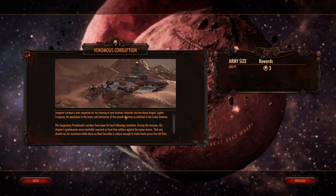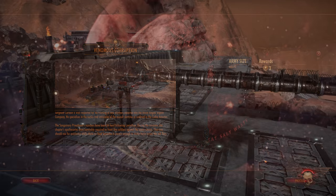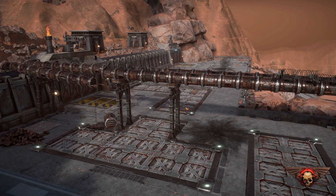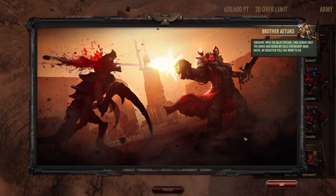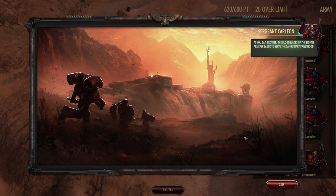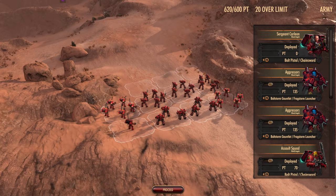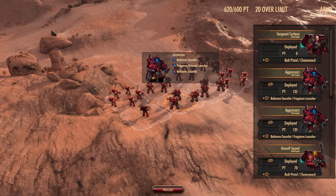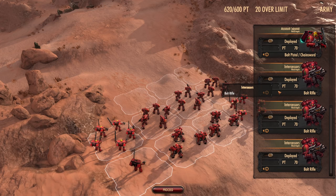I expect this priest we find will also be new to his role — there is no reason other than youthful ignorance to risk the angels' blood on the salts. In these days following Leviathan's devastation, we are a chapter awash with fresh blood. Sergeant Carleon is well respected for his training of new brothers in the Blood Angels Eighth Company. He specializes in the tactics of the assault doctrine as outlined in the Codex Astartes. The sanguinary priesthood's numbers have been hit hard following Leviathan — their apothecaries were required as frontline soldiers against the Xenos swarm.